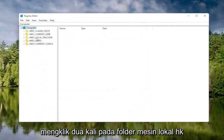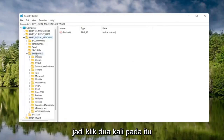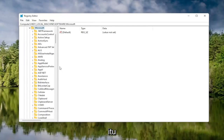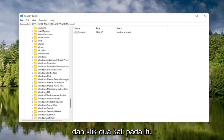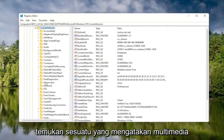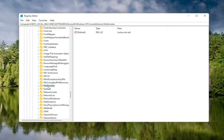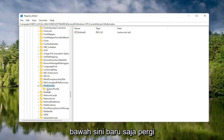We're going to start by double-clicking on the HKEY Local Machine folder. Do the same for the Software folder, then locate and double-click the Microsoft folder. Now go down to Windows NT and double-click on that. There should be a Current Version folder — double-click on that as well. Locate Multimedia and double-click on it. Finally, there should be a System Profile folder under here.